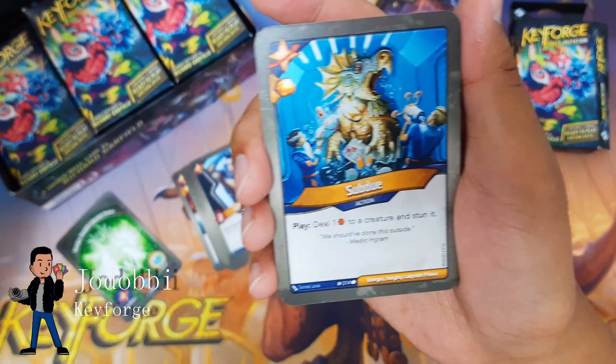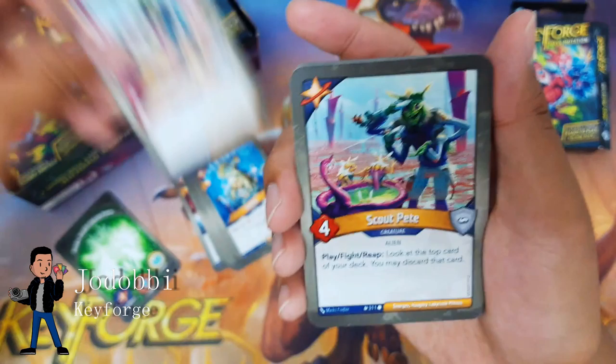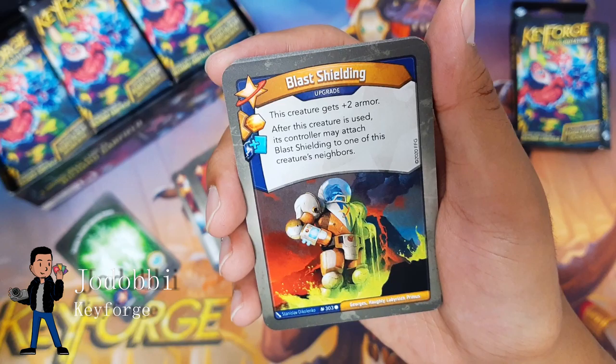I like Teleporter Chief Tank a lot, and the fact that I have two is going to be a lot of house-cheating fun. Speaking of house-cheating fun, Subject Kirby — play, fight, reap: you may play a non-Star Alliance card this turn. Do you guys prefer Subject Kirby or Officer Kirby? Do you prefer playing creatures out of turn or actions out of turn? Let me know. Subdue: deal one to a creature and stun it.